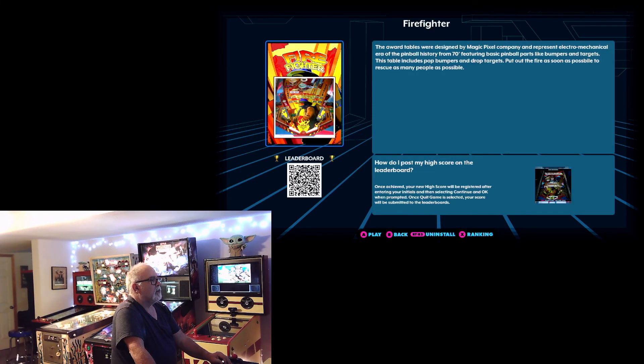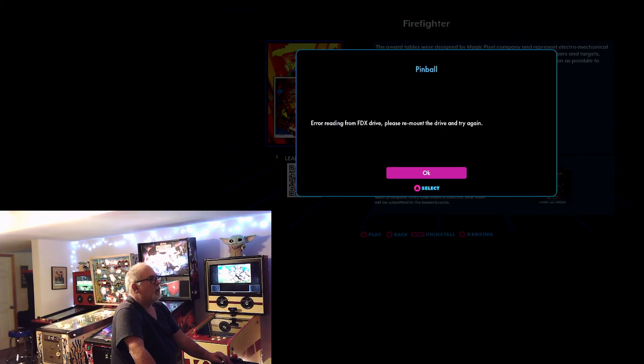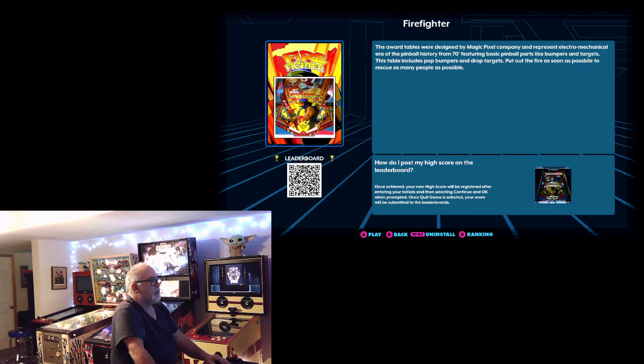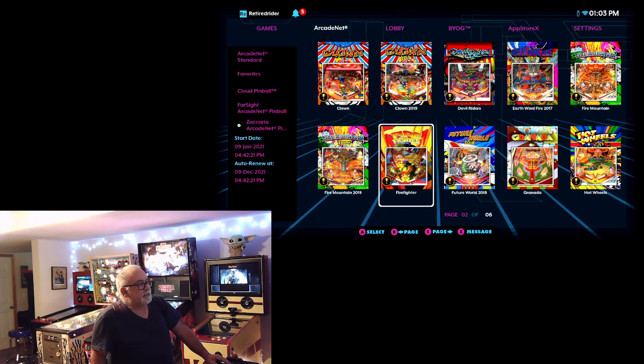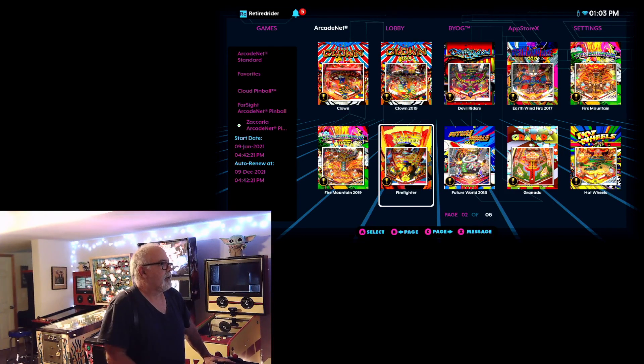This is one of my pet peeves about ArcadeNet. I love the online capability and playing against other people — the connected thing. But they always say you can get all these games and play them natively, but even the ones you buy are not stored natively on their equipment — they're stored on a USB drive that you have to buy and put on here. They didn't put enough drive space in these pucks and in the Legends Ultimate, so you have to have these USB things and they're constantly fiddling up. I don't know what the problem is — the only thing I can think to do is put another USB drive in and try it again.